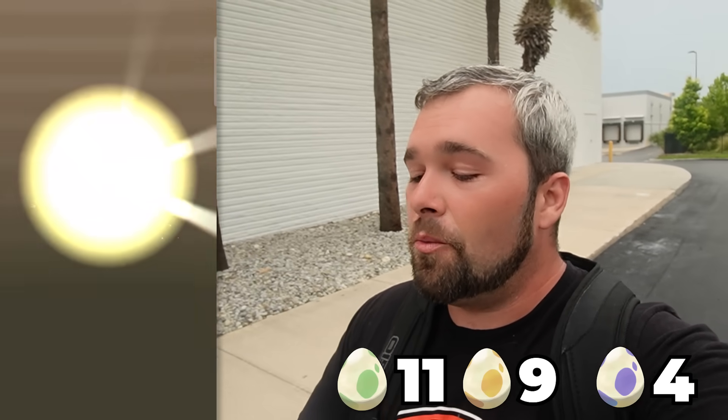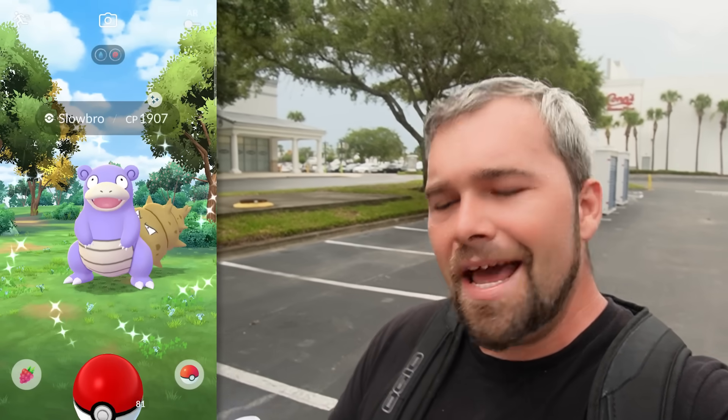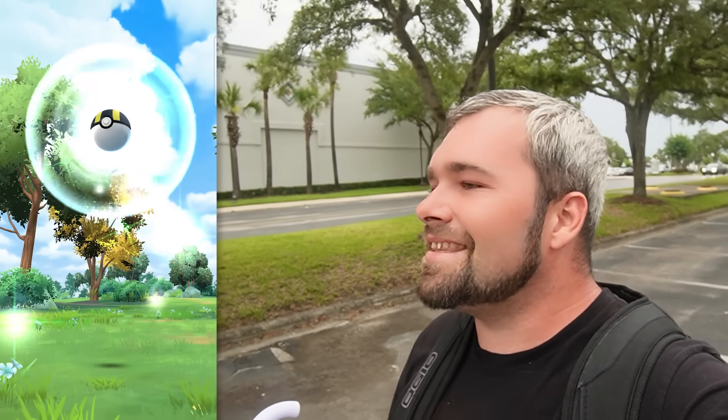A single 2-kilometer egg — it has a Slugma. I really wanted to run into one of these, and now we finally have a Shiny Wild Slowbro. The reason why you can find this Shiny in the wild is because this Slowbro has a Mega Evolution, so that's why you're able to see it. But that is so cool — I'm so glad I finally got to see that.